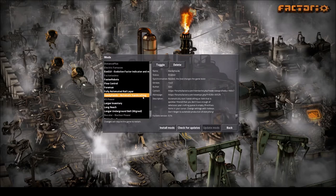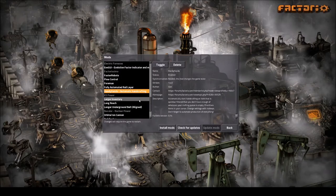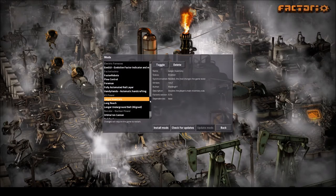Faster Robots — so when we get to the robots, they'll move faster. Flow Control gives you different types of pipes. Foreman handles all our blueprinting needs. Farrell helps lay rails because nobody wants to cut through endless trees to get where they're going. Handy Hands lets you set things in your toolbar to automatically craft items up to a certain stack number — great for when you're not crafting anything else.